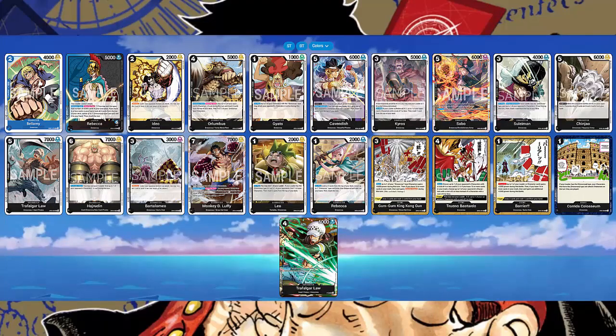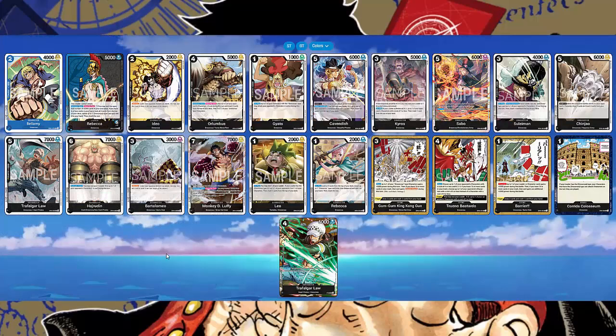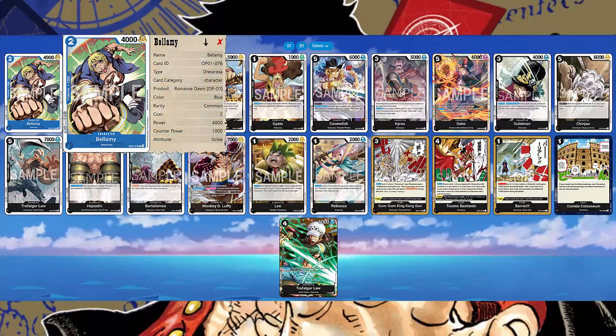Let's break down all the cards in the Dressrosa archetype that you could choose to play in Rebecca. First and foremost, remember Rebecca is blue and black. One of the greatest things about Rebecca is that basically everything you'll play in the deck is from OP04 — except for one card we'll discuss later. This is why it's perfect to just jump in, because everything you need is in this set. If you want to pick up singles, check out opsingles.com — link in the description, discount code BBTCG for 5% off your order.